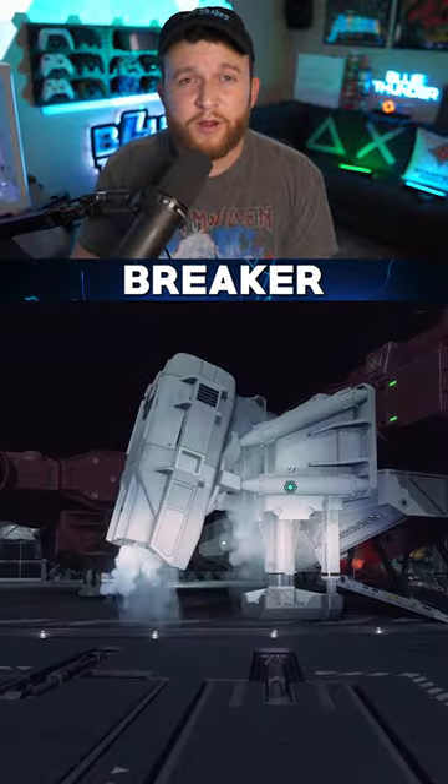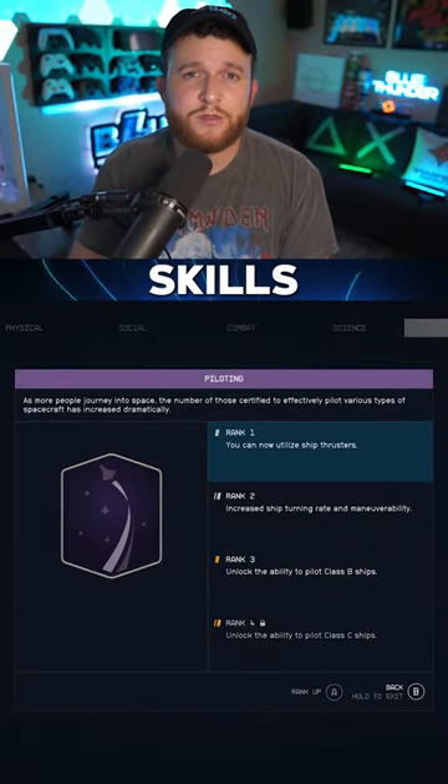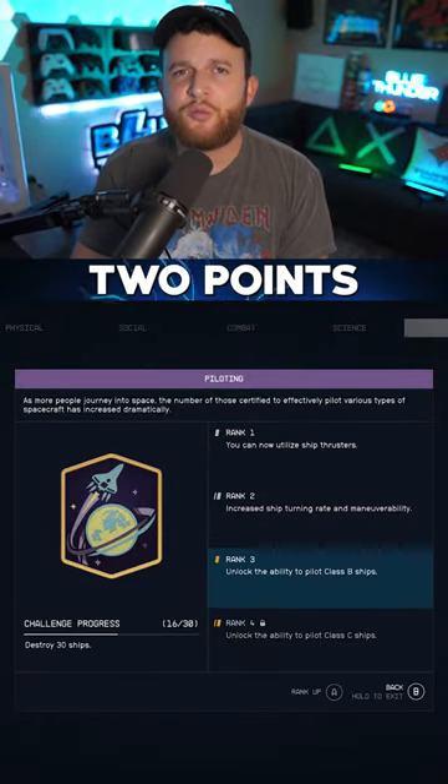I saved up all my money and bought the Shield Breaker for like 260,000 credits, and I realized I couldn't even fly the dang thing, so I had to spend some time upgrading my pilot skill. So again, I recommend you put at least two points into piloting.